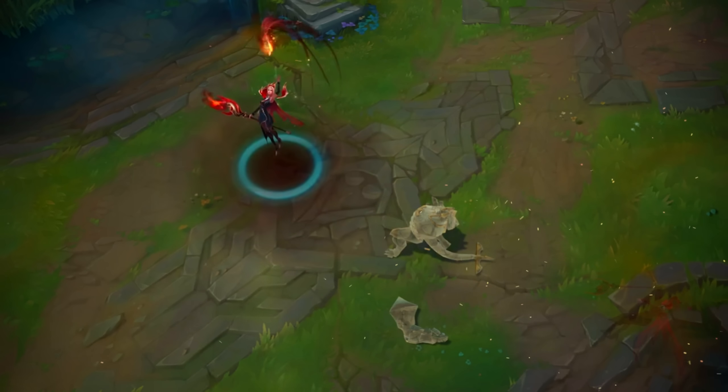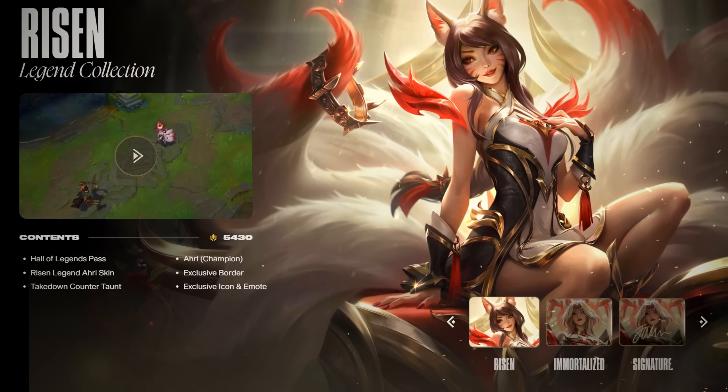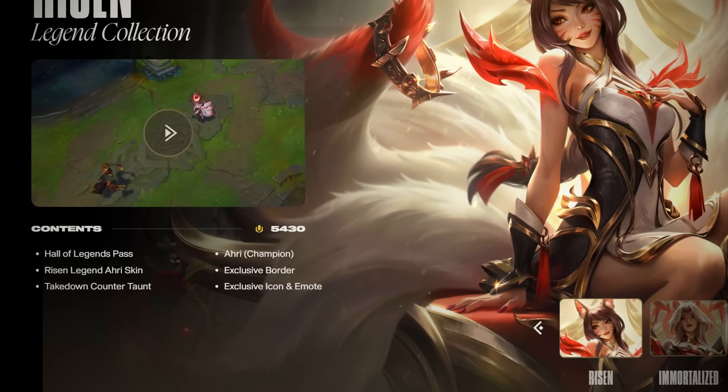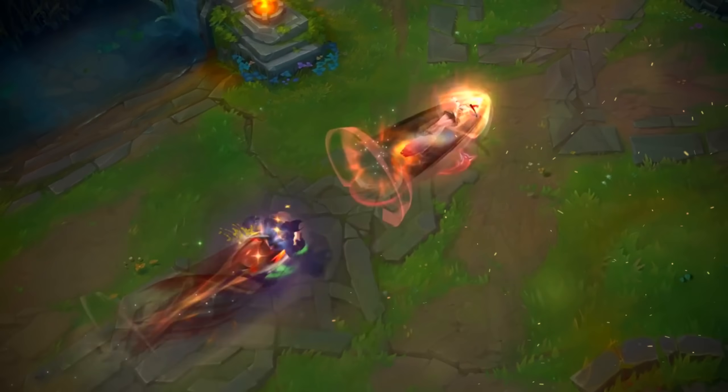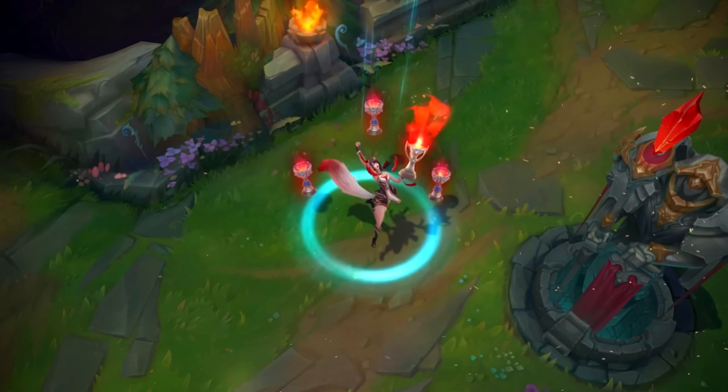Then we got the Ahri skins and this is where the fun begins. There are 3 versions of this skin. We got the normal Faker Ahri skin for 5430 RP, so about $50, that has special visual effects, a recall, and a takedown counter taunt.